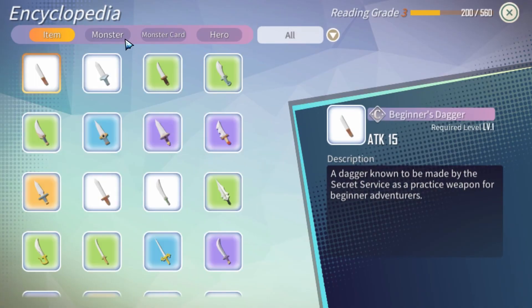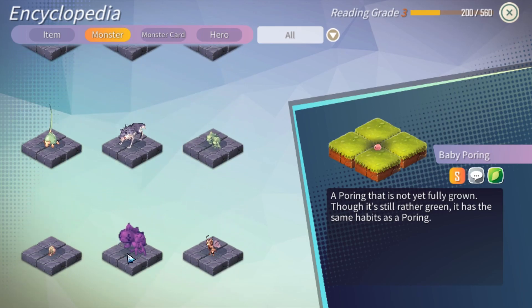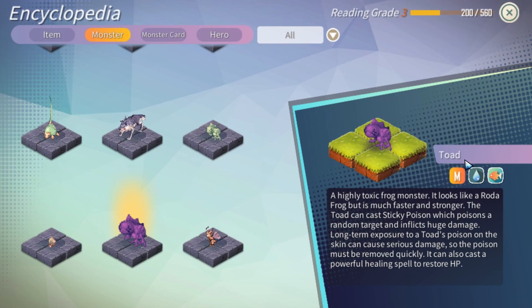Let me introduce you to the boss — it's called the Toad. It's medium size, a water type, and also considered a fish type. Reading the description: it uses poison, so if you have cards that cure poison or remove buffs, those will help. One very important thing is that it can cast a very powerful healing spell to restore HP. The hard part is killing it on time because it heals, and it is immune to all status effects so you cannot interrupt the heal.